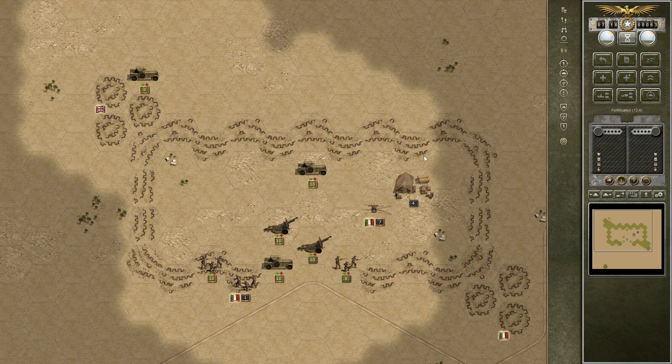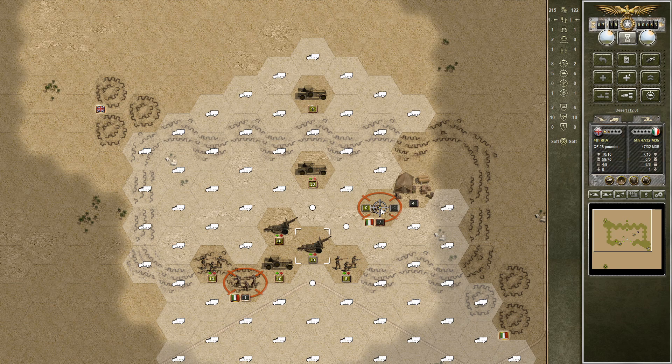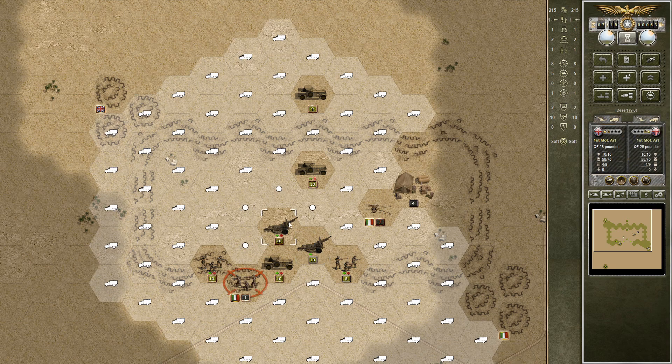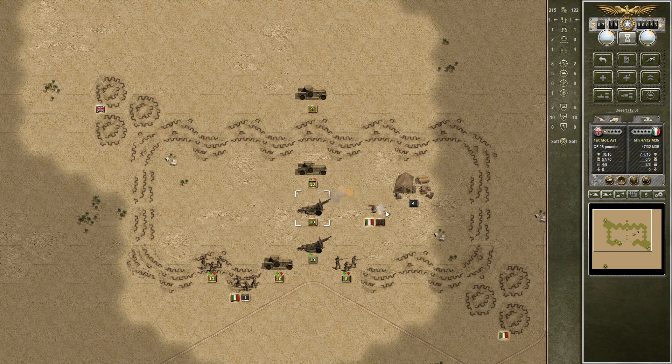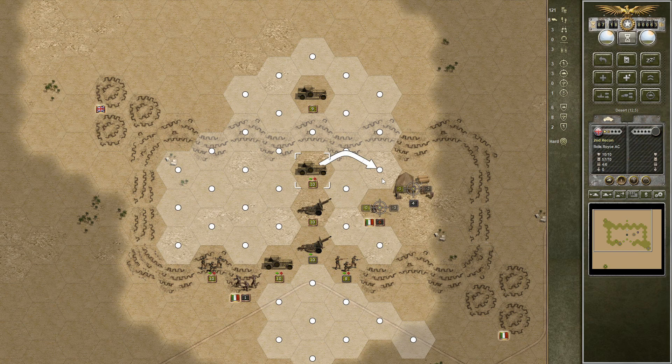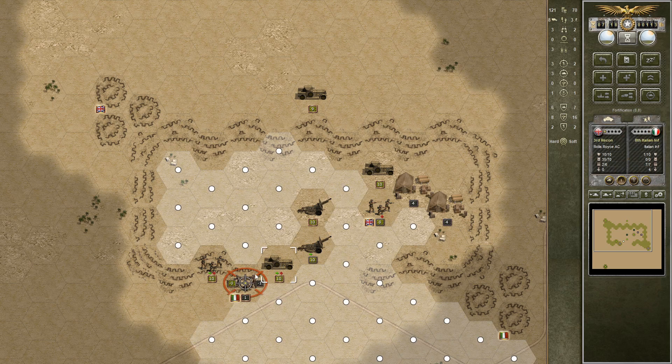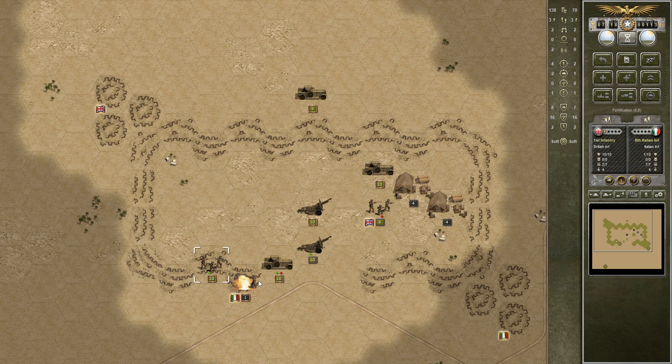Also, when destroying all the supply dumps, we'll get some extra prestige as well. Now we just open up with the auxiliary artillery. The first artillery strikes tend to do less damage than the follow-up ones. Because now they're suppressed and such — now we did damage, they're fully suppressed. So we can actually attack this anti-tank unit with an armored unit. And completely obliterated — fantastic. We'll take the victory location here.